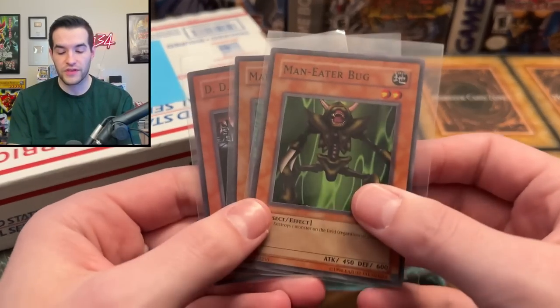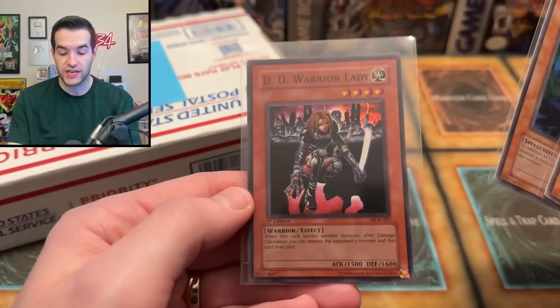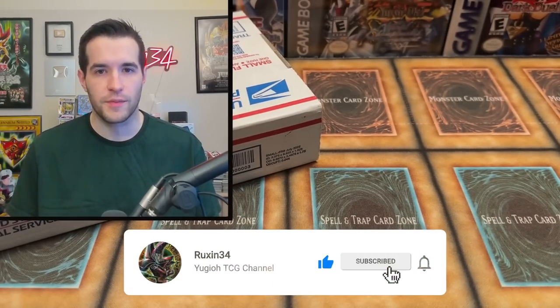Before that, we're going to do a giveaway. I'll be giving away these three cards: an original Maneater Bug, Maha Vilo, and a first edition DD Warrior Lady for those goat decks out there. All you have to do is like the video, be subscribed, turn on notifications, and let me know what you think about this collection.